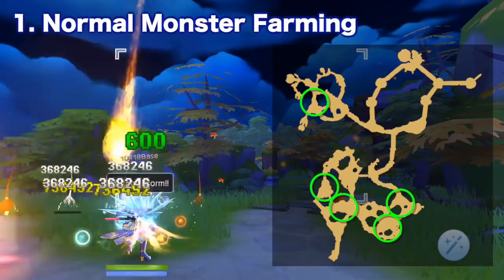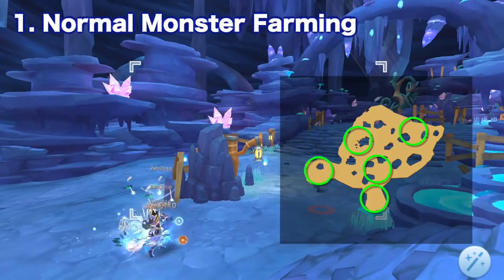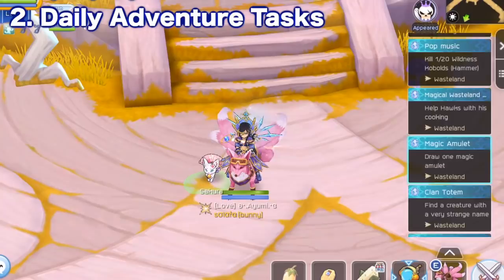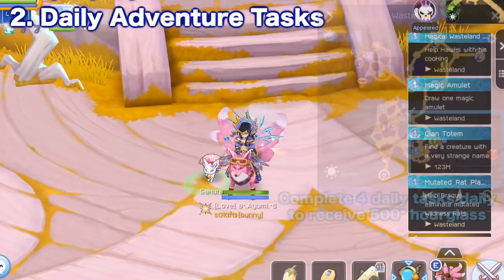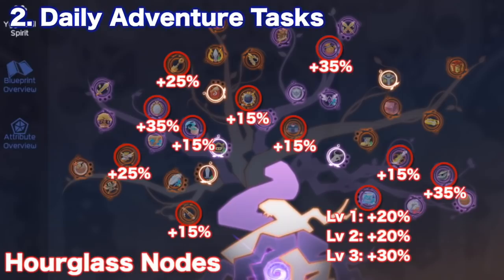If you want peace of mind, I suggest farming in Moonlight Grotta as there is no mini or MVP that spawns here. The only monster you need to be cautious of is Elite Maya, which usually spawns in a specific location. Second, we have doing the daily adventure tasks, which are indicated in your quest tab with a blue header. You'll get 6 daily tasks, and completing 4 tasks will reward you with 500 R-glass. This can increase to 2,000 R-glass daily if you've unlocked all the nodes that increase R-glass rewards from daily adventure tasks.